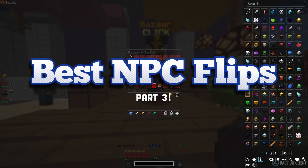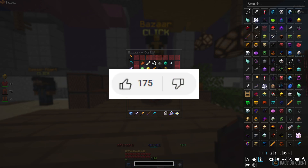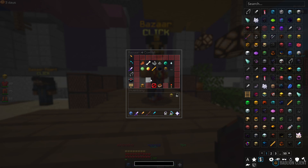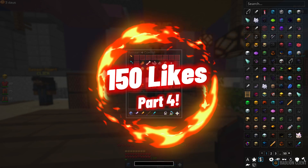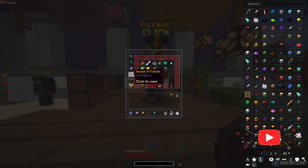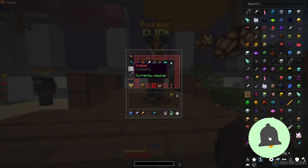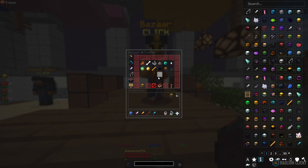We're going to show you all the best NPC flips in combat. Since the last video got 80 likes within the first 11 hours, we're setting the goal to 150 likes. The other one just reached 150 likes, so if this one hits 150, we'll do a part 4 covering the wood and fishes section to find all the best NPC flips. Let's get straight to the flips.